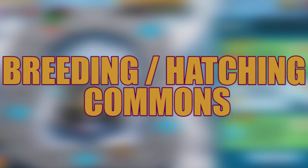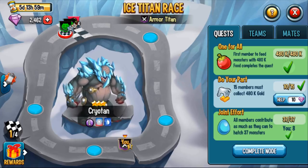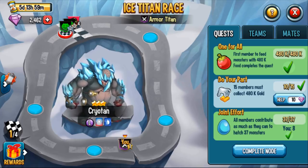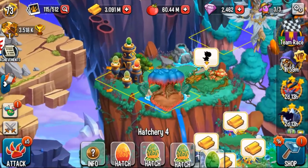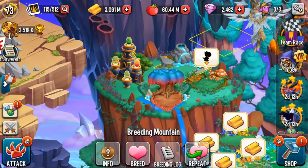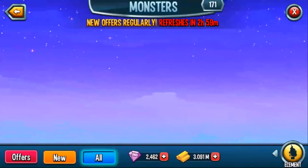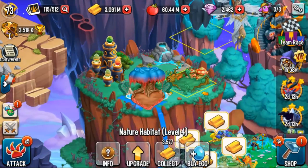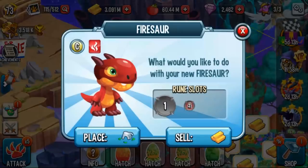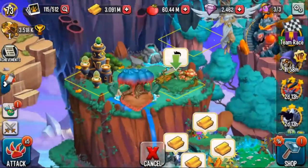Whether it be the one frog quest where you breed like nine common or uncommon monsters, or the joint effort quest where all members contribute as much as they can, or catching 37 monsters — anything involving breeding and hatching — if you want to do it really fast, here's what I recommend: get your hatchery, your ultra breeding tree, and breeding mountain on the same island or very close to each other. Also put a nature habitat, preferably rank 4, right next to them.